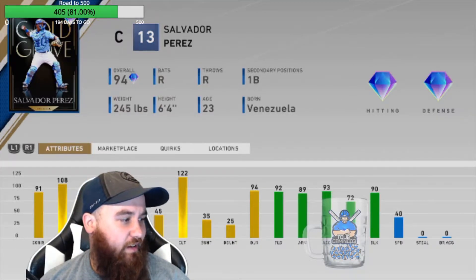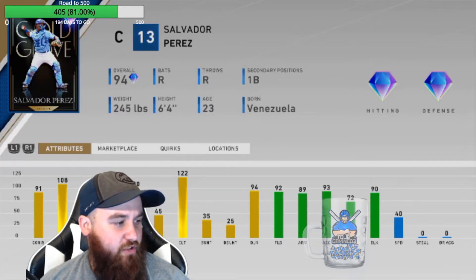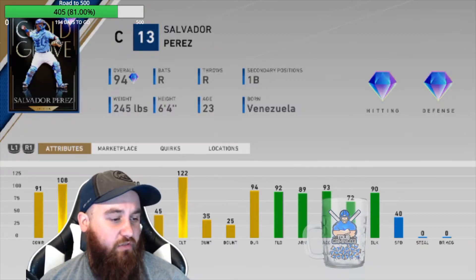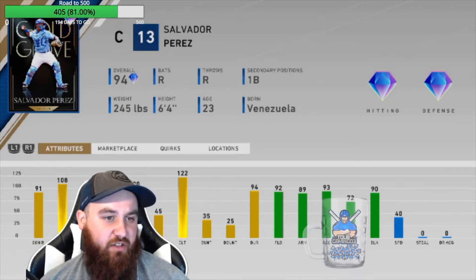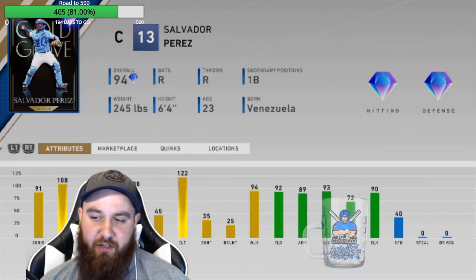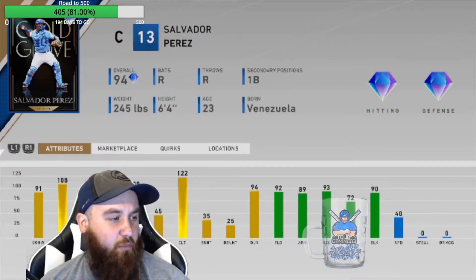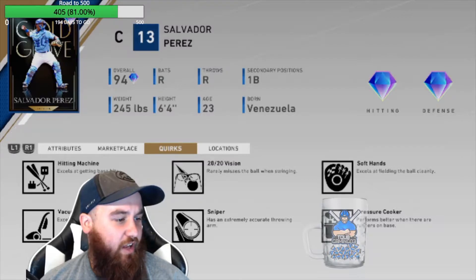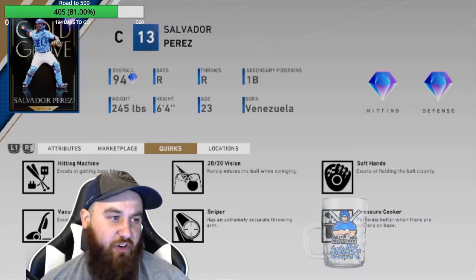His contact is 91, 108 — pretty decent. His power is really, really low. Vision's at 100, so loving that. Clutch is 122. Really good fielding stats besides his reactions, which are kind of low. Speed is at 40, so not terrible. He's got some decent quirks: Sniper, Vision Hitting Machine, and Vacuum, so he'll block a lot of those balls in the dirt.